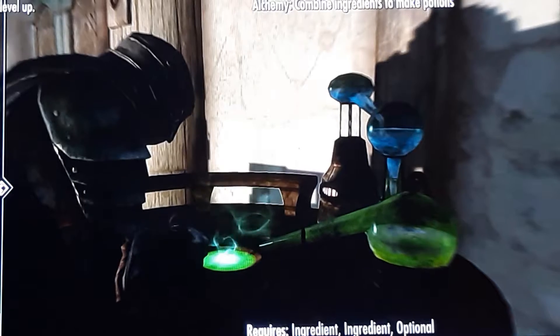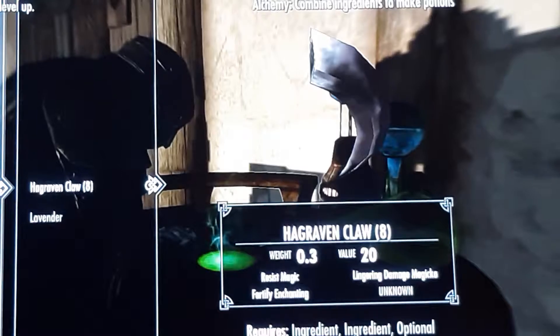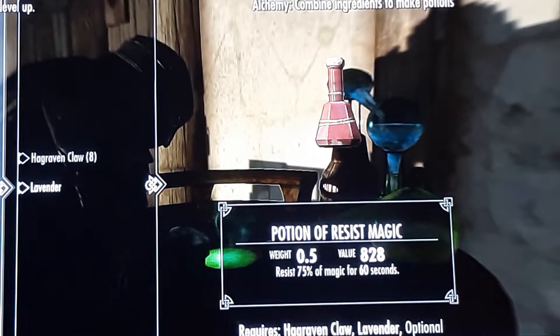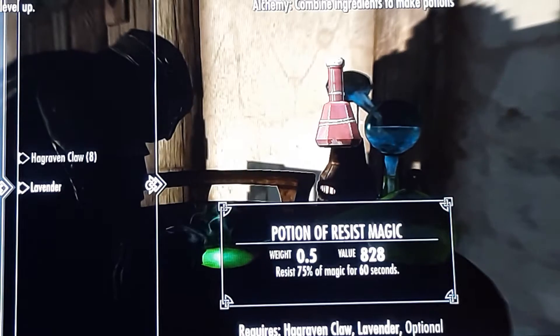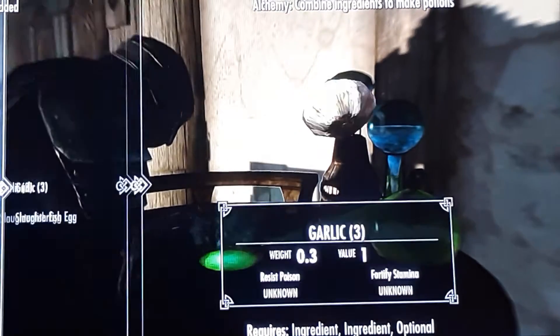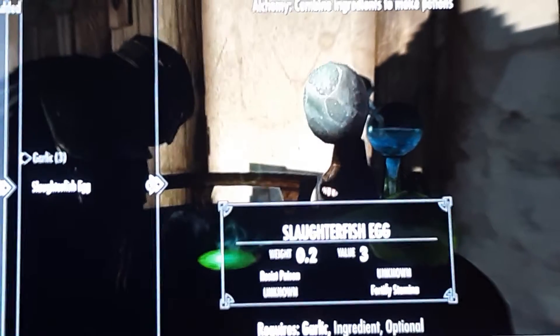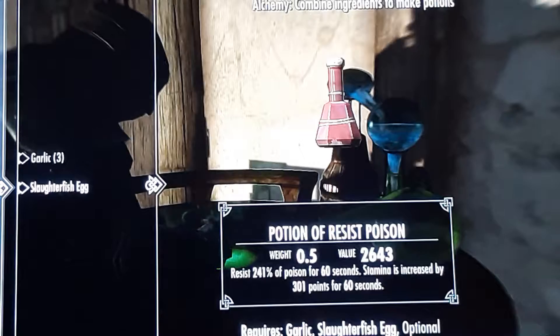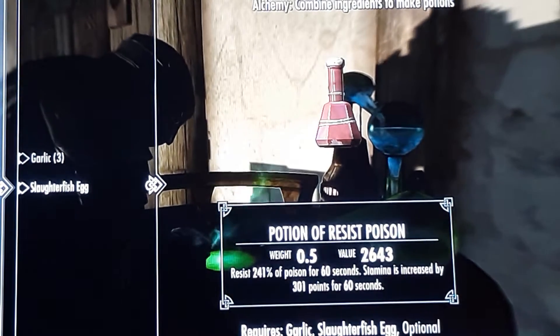These are all the potions I've created. Let's do a resist magic — 75 resistance magic, sweet. Now let's do a resist poison. Cheap ingredients go for that much. Isn't that great?